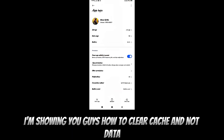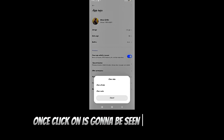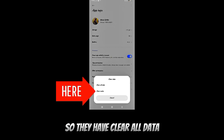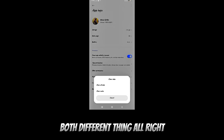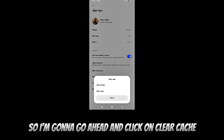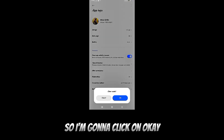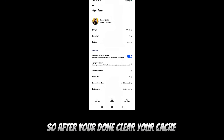In this video I'm showing you how to clear your cache and not your data. Go ahead and click on Clear Data, and once you click on it you'll see two different options: Clear All Data and Clear Cache. I'm going to go ahead and click on Clear Cache and click OK.